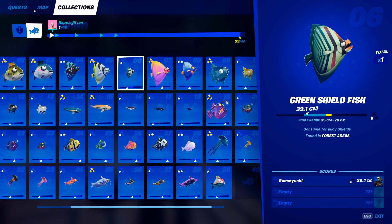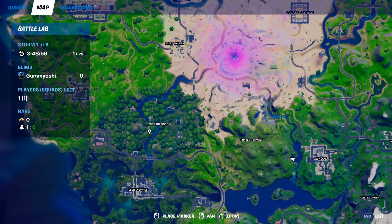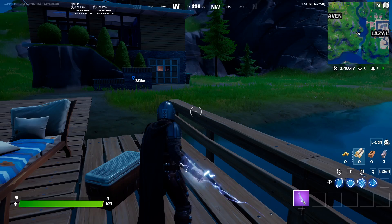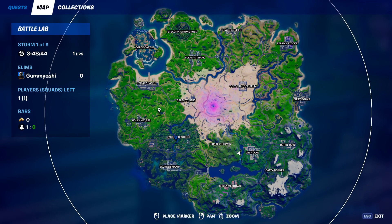Next up we have the green shield fish. This guy can only be caught in forest areas, and there is only one forest area on the map — Weeping Woods. You're going to want to come to this river that runs through Weeping Woods and fish in the fishing holes you find along it. Remember, do this in a battle lab as it allows you to get infinite fishing spawns — once you run out, just leave the game and come right back in.